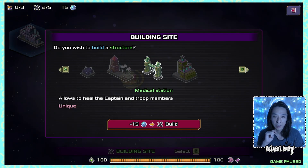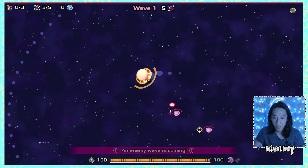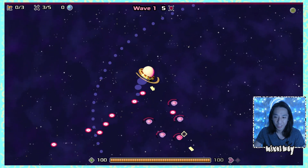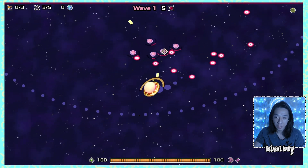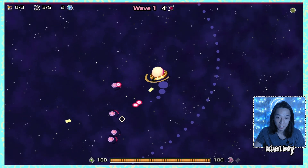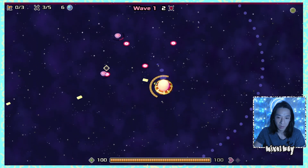I build a medical station to be safe and jump into the first wave. The enemy ships have a lot of HP. I'm glad I didn't take the split bullet on kill upgrade because it takes a long time to kill them — the pierce is proving very useful for hitting multiple enemies at once.